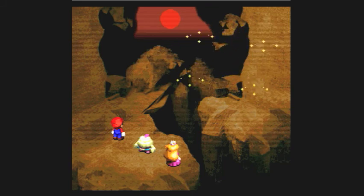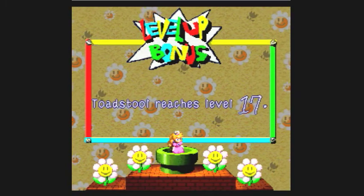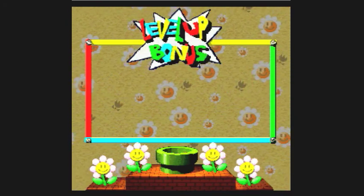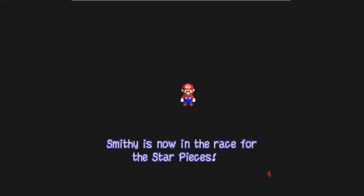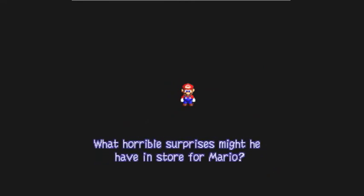Victory formation! Another level for the princess — plus five, that'll be good, plus three on the magic attacks. And we got the star back one more time. Smithy is now in the race for the star pieces — what horrible surprises might he have in store for Mario? You're gonna have to wait till next time to find out. Until then, this is BCS Buster signing off. Take care, y'all.